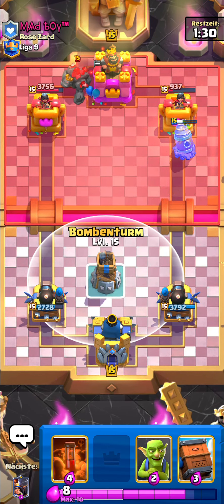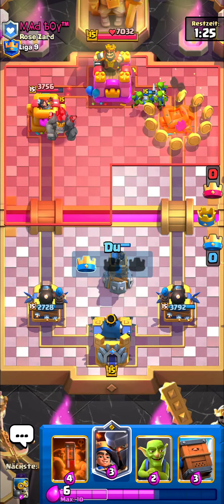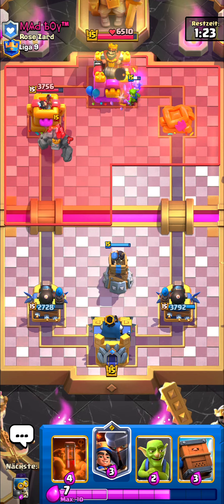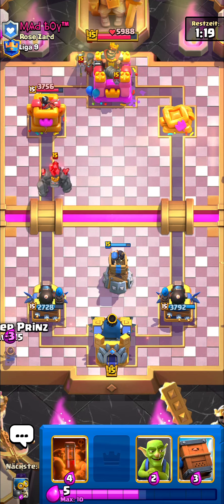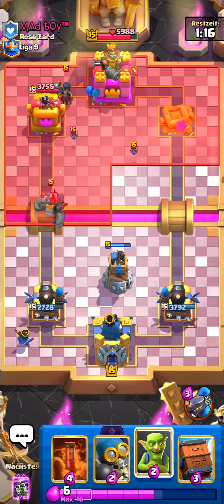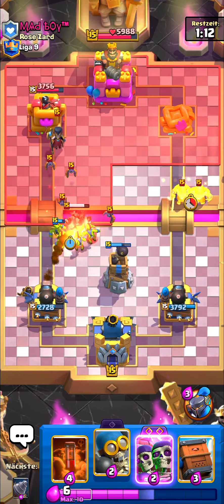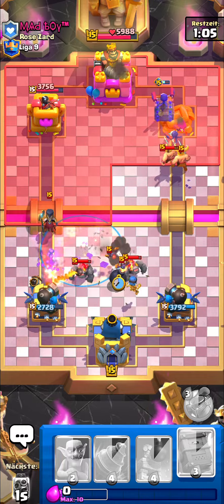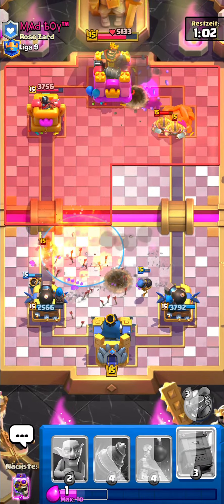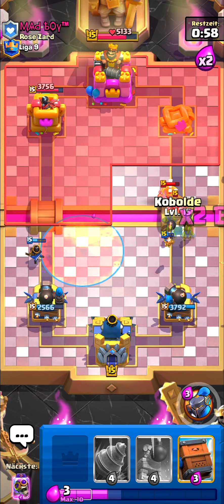That's gonna be towered down by the Draw, which is perfect. All I have to do is defend this push plus one more and then I'm gonna win the match super easily. I'm gonna cycle my Low Prince. One thing I'm really scared of is the Night Witch because I'm running Cannoneer — Night Witch is a nightmare because of the bats, they just keep spawning. I have to poison that and I should be fine. Perfect defense.